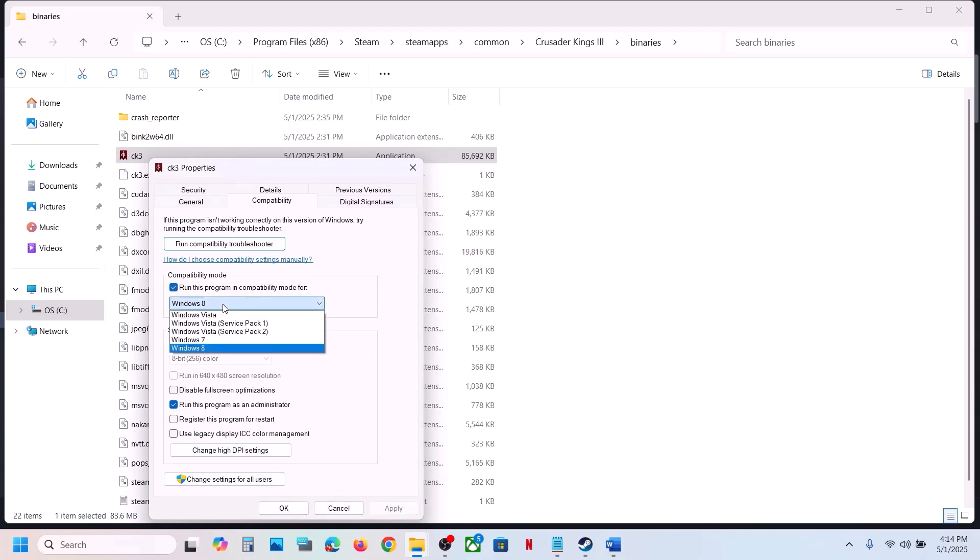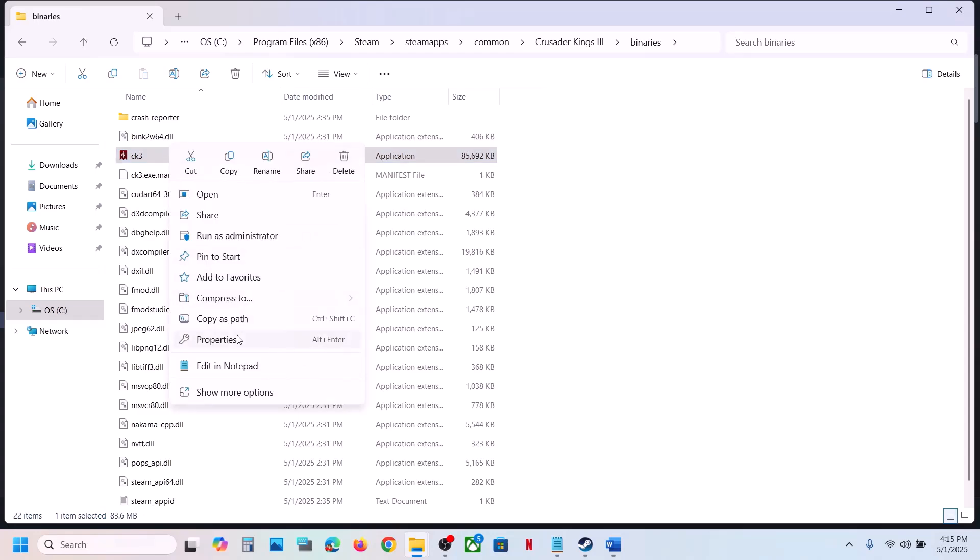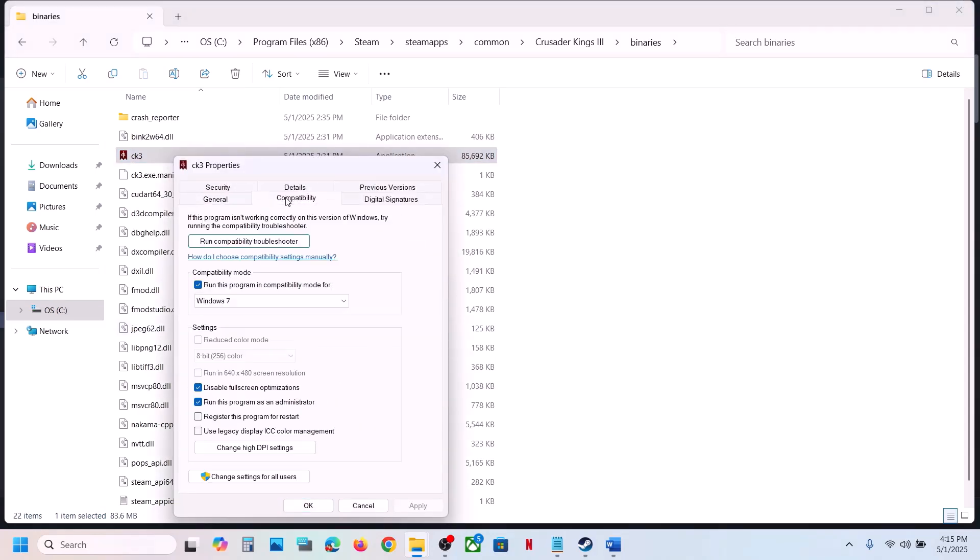If that does not work, put a check on Windows 8 compatibility mode, hit Apply, click OK, launch the game and check. If still not working, select Windows 7, hit Apply, click OK, launch and check. If still not working, put a check on Disable Full Screen Optimization, hit Apply, click OK, and check. If none of these work, uncheck all the boxes, hit Apply, click OK, and follow the next step.